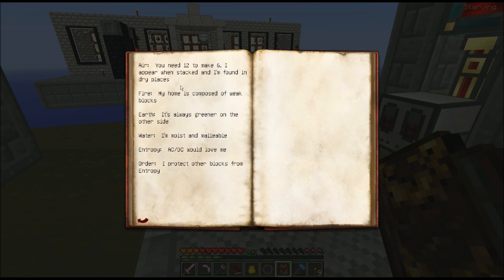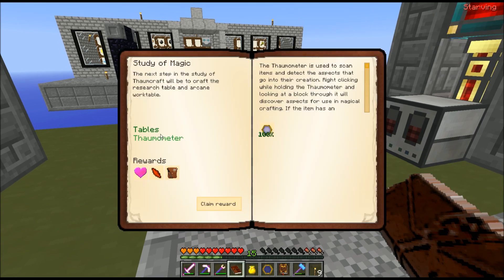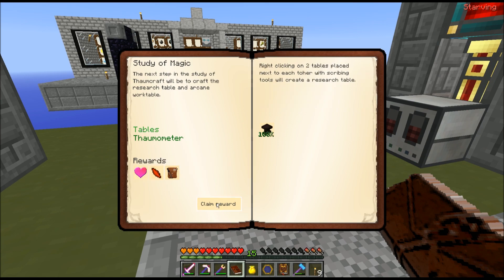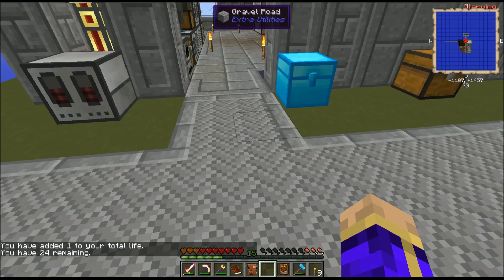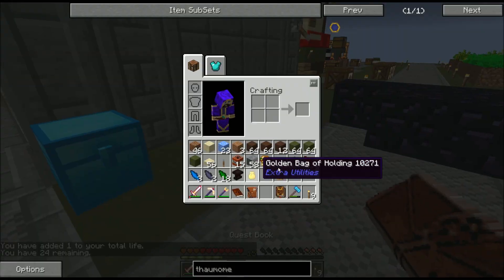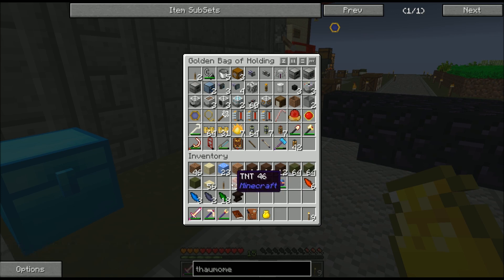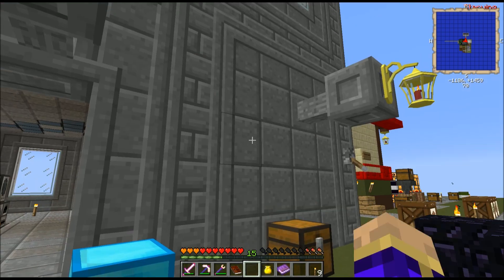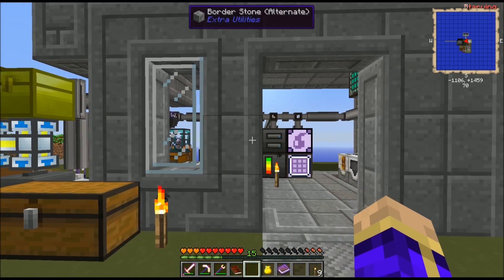This gives you clues to create the different shards, whereas the quest book for Agrarian Skies skips past the clues and goes straight to spelling it out. In any case, I've now crafted the Thaumometer and the table. I can claim my reward of another full heart and another reward bag — that gets me up to 24 lives. Opening up the reward bag, I received a Book of Fortune 3. That's fantastically helpful.